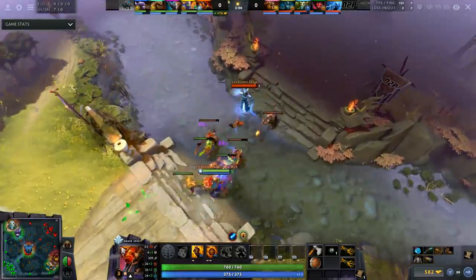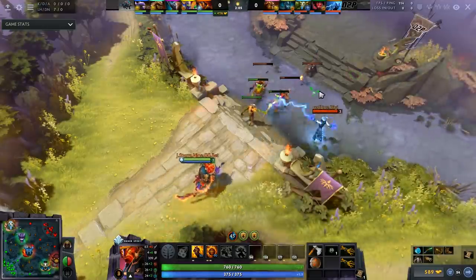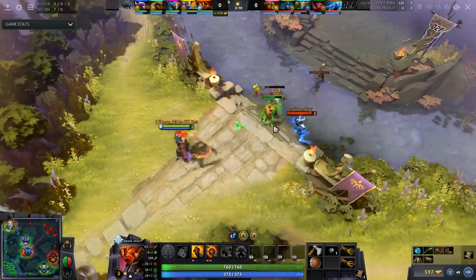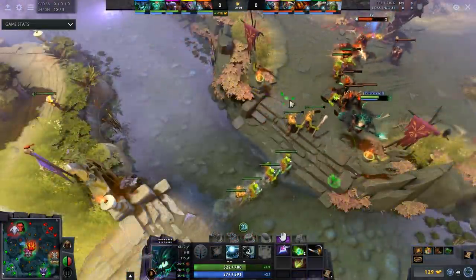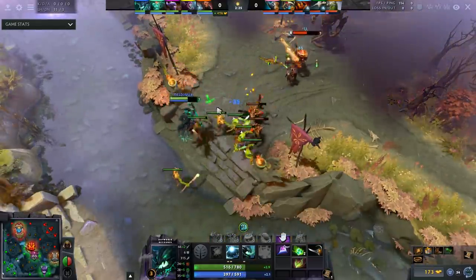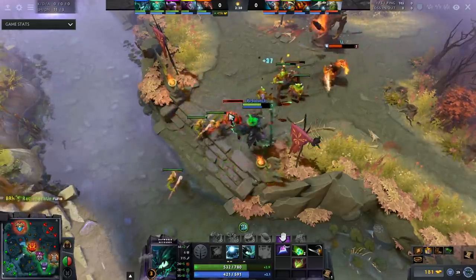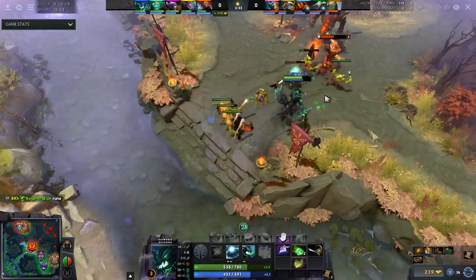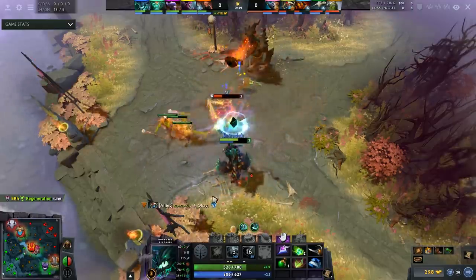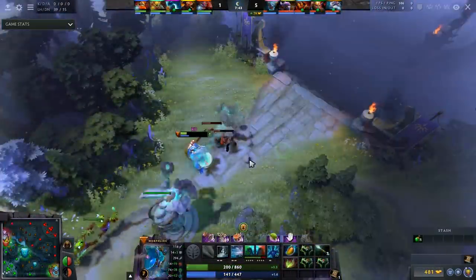Next up is Ember Spirit, one of the most popular cores at the time of this recording. Here are a few counters for him. First off is Razor — pretty simple, you Static Link him, steal all of his damage, and make it very hard for Ember to get any last hits in the mid lane. Second is OD — using Astral you make it very hard for Ember to get any last hits, you're guaranteed free farm, and there's almost no way Ember can solo kill you. OD does pure damage piercing through flame guard making it easy to kill Ember, and your ultimate can basically one-shot him at some stage of the game if you build up enough Int.